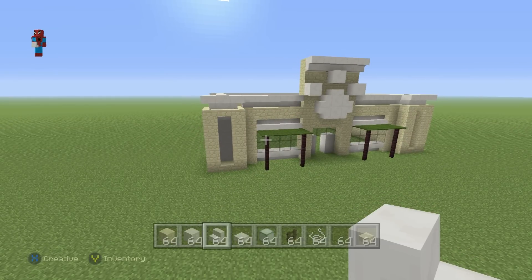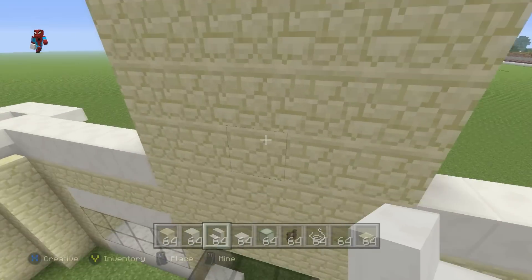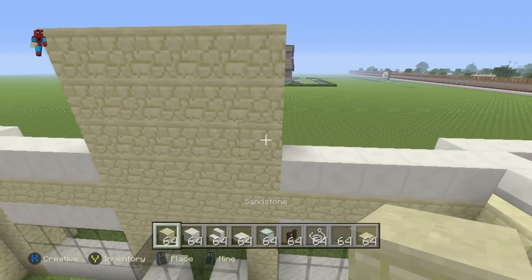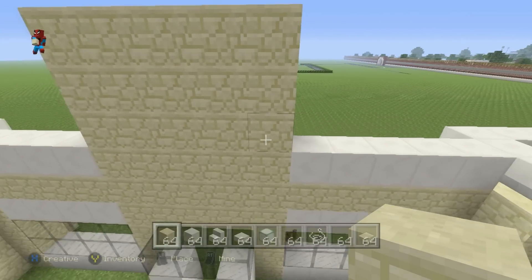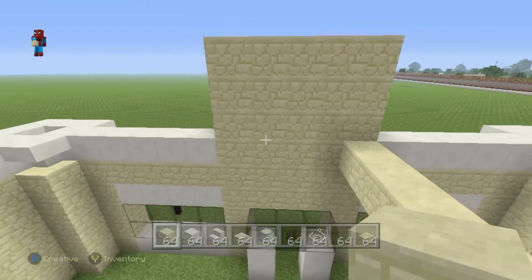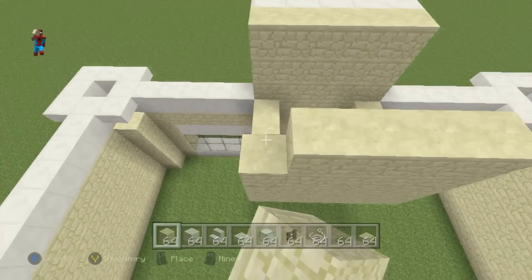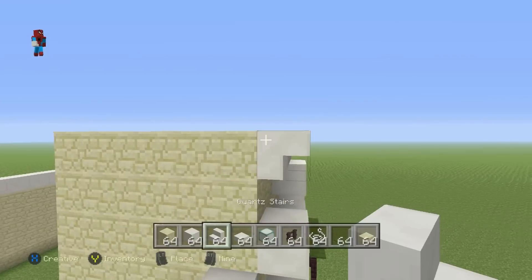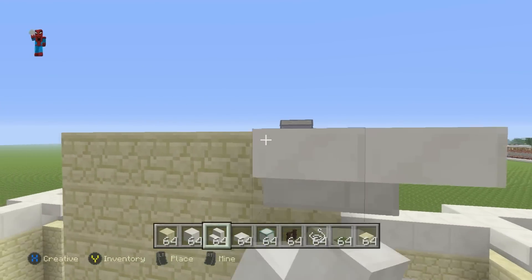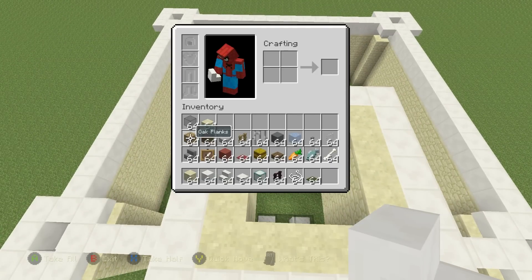We do have a couple more things to do. We're going to take the center part of the pet shop — where we have this sticky-out sandstone part — and extend it backwards by four rows with sandstone: one, two, three, four. Start right at the bottom where it conjoins to the stairs, connect it together, build up the sides, and run upside-down quartz stairs all the way across the top to make it look nice.